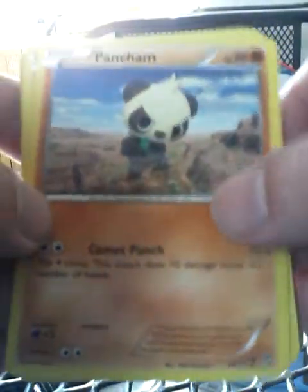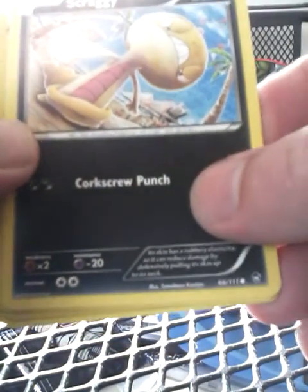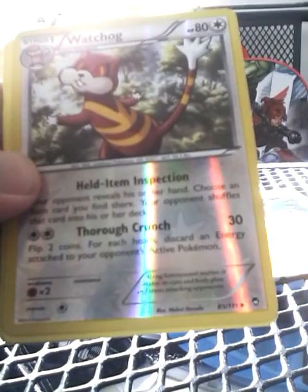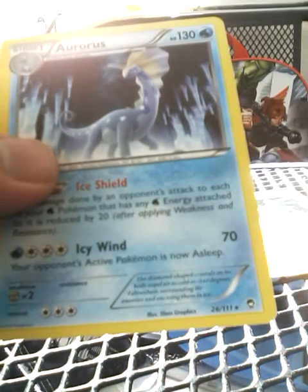So another Hawlucha pack - that one opened very nicely. We have Pancham, Trapinch, Poliwag, Scraggy, Shroomish - I've done it wrong again. Watchhog as reverse holo, Hitmonlee, Machoke, Aurorus as the rare, and a Training Centre.